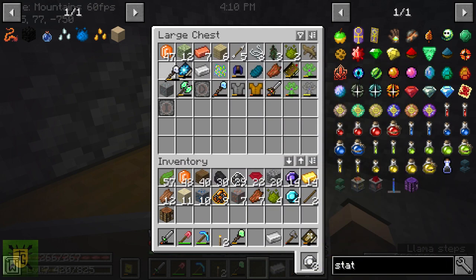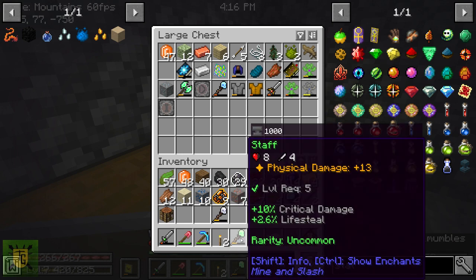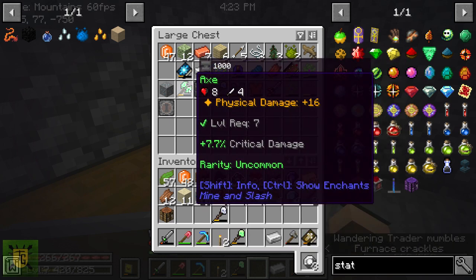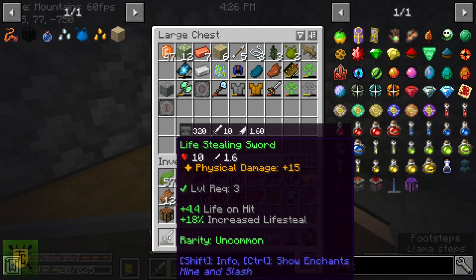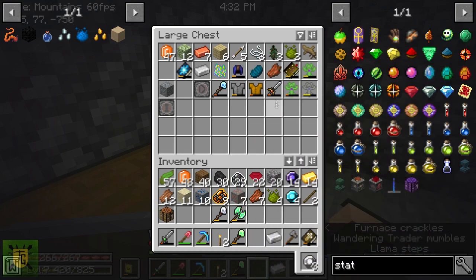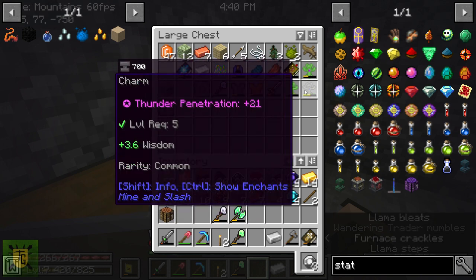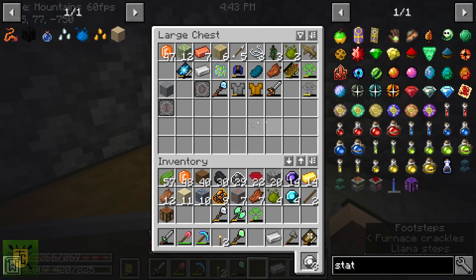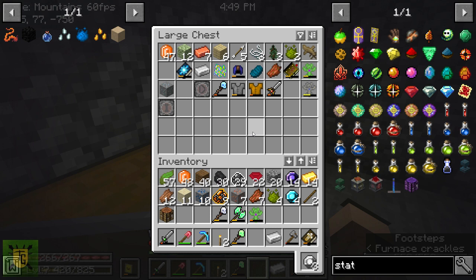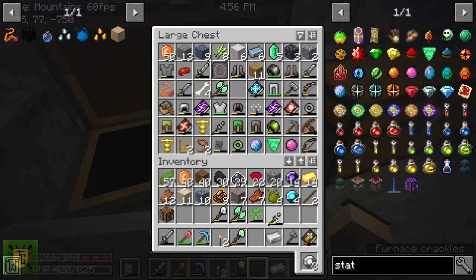I obviously don't want these - physical damage 10, yeah no, that one's no good. Oh, that one I can't use yet. A sword - yeah, wisdom, strength, wisdom. That'll be enough to demonstrate I think.